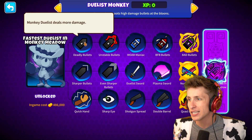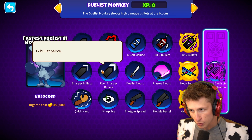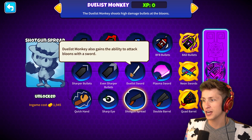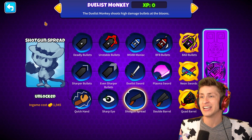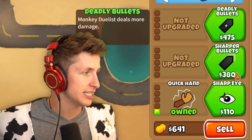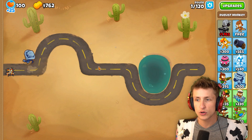So we got deadly bullets — deals more damage. Unstable bullets — bullets explode on contact. Sharper bullets — plus one bullet pierce. Even sharper — plus two bullet pierce. Quick hand allows the duelist to shoot faster. And then shotgun spread. Oh, a Duelist Sword! There's so many different things I want to get for this tower. I feel like we want quick hand, sharper bullets, and even sharper bullets. I would also like to get a sword — I think getting a sword would be nice.